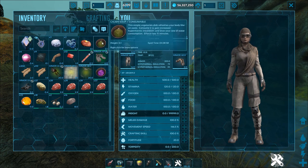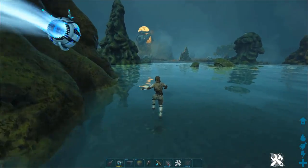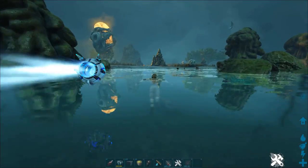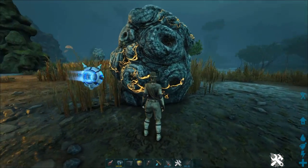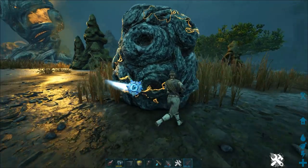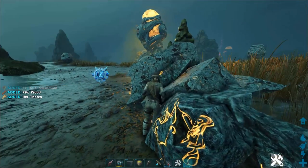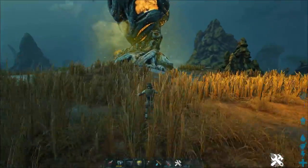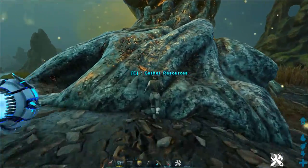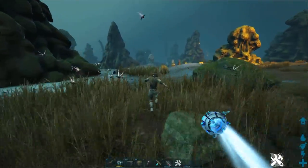You can also get sap if you're in the bog biome, which is a neat little thing you can do every now and then. You can't really get anything from the weird funky ball-looking things — I think that's just wood. Every time I've gathered from those it's just wooden thatch, and that's about all you get from those.